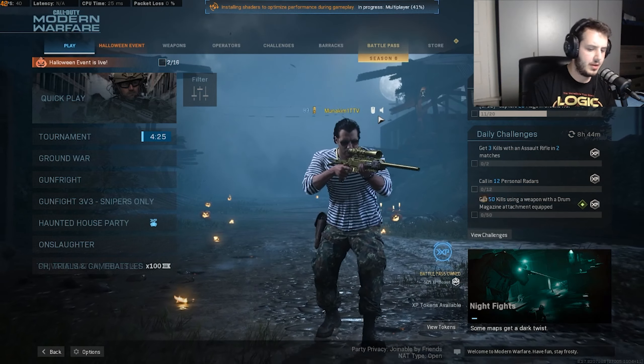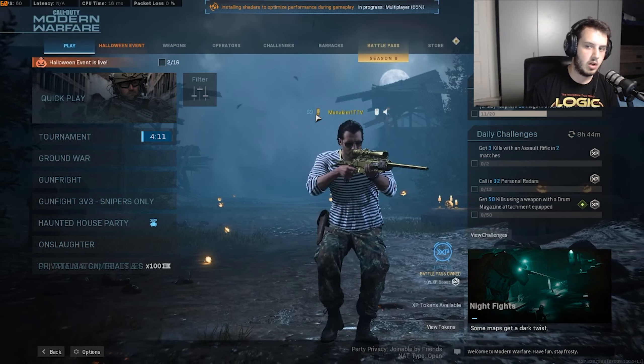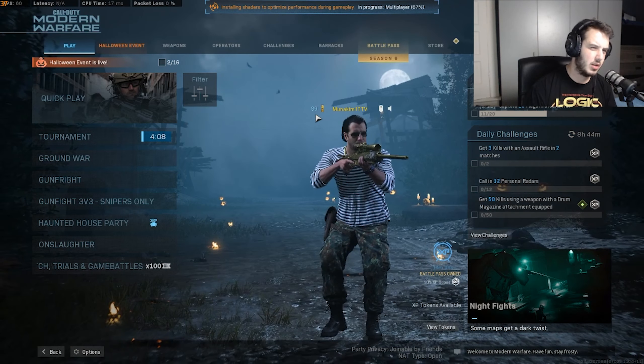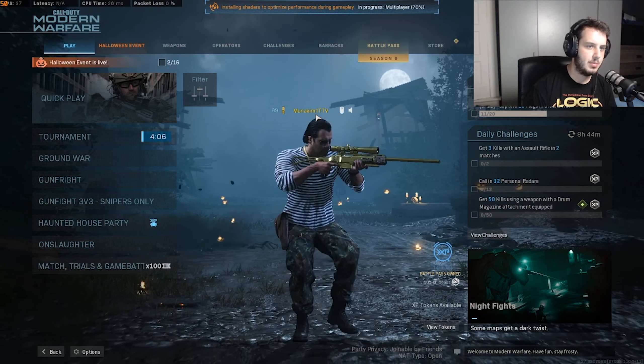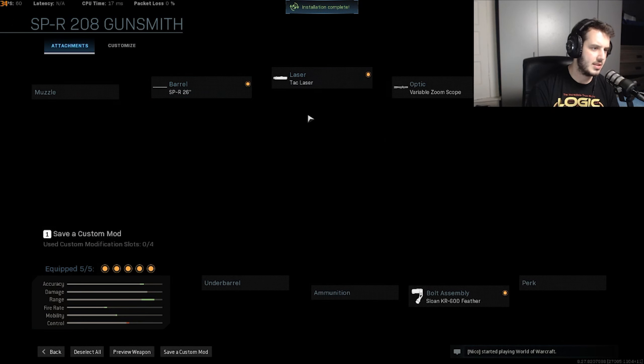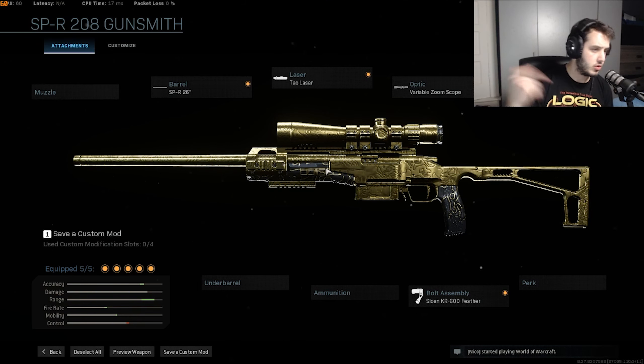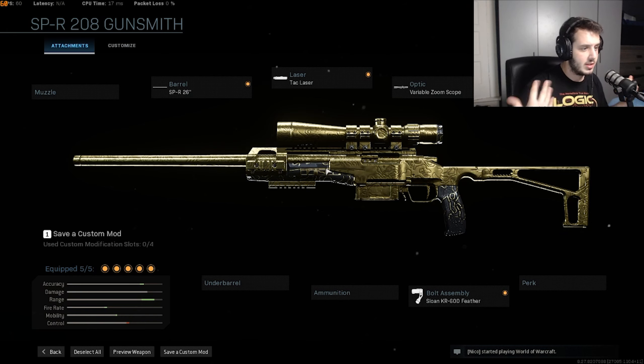I don't know if I'll even play that game mode when they release it with the fixed bug, because how they set up snipers in that mode was absolutely wrong. Also, I think this is the fastest R700 you can create right now. If you guys can make it any faster, drop it in the comments below, but I'm pretty sure this is the fastest R700 class setup.